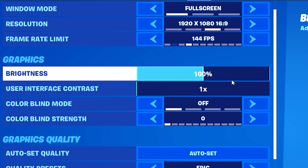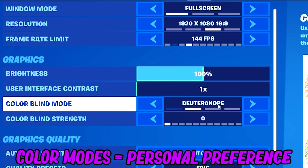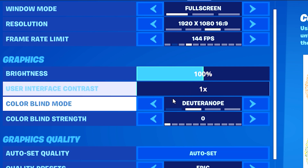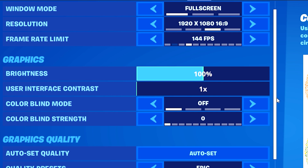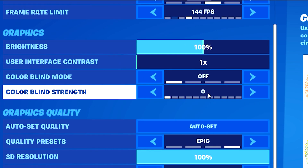For brightness, I keep it at 100 since I don't use a colorblind mode at the moment. I've heard from some people that the first colorblind mode with 120 brightness works best for most pro players right now. For me, I didn't get any advantage from it and it just looks weird - but colorblind mode is all personal preference.